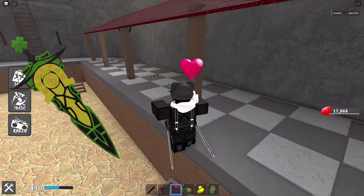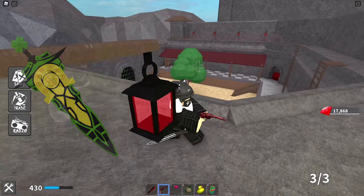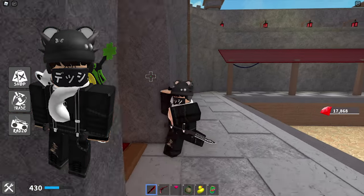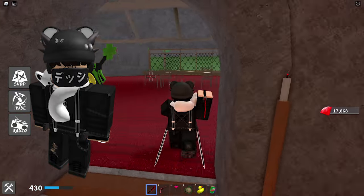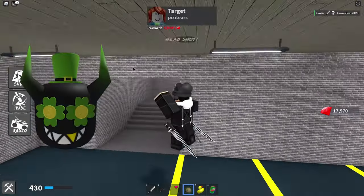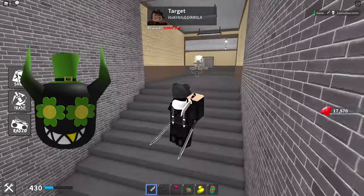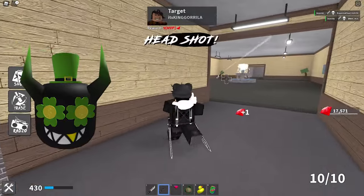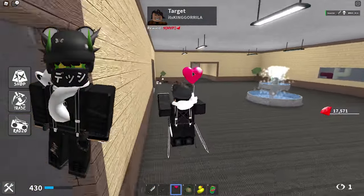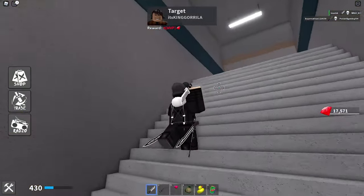Next up we have a very amazing looking back accessory made by 4S_buy, for the cheapest price possible — 100 robux. We have the Lucky Clover Sword, a pretty amazing item last updated on March 11th, 2021, currently with over 190 favorites. We also have the Clover Demon for 60 robux — I'm a pretty big fan of this one. Last updated on March 11th, 2021, with over 270 favorites.